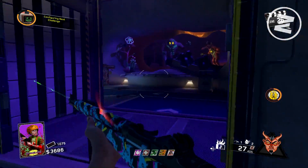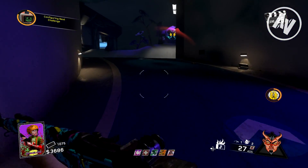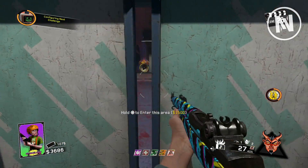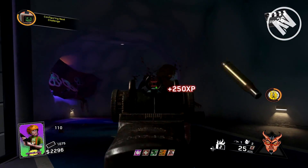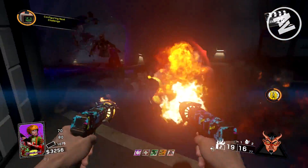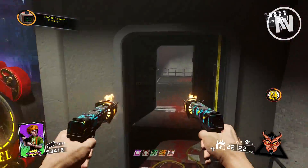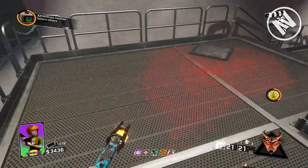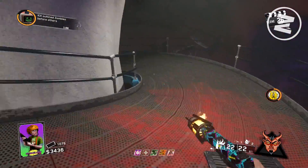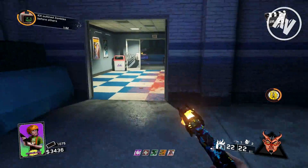Anyway, what we're going to be talking about for this video is Fate and Fortune cards. Each DLC so far we've had a brand new set of a few fate cards, if not just one, and a few fortune cards. The fortune cards are obviously unlocked through the zombie crates, and the fate cards are permanently unlocked and free to use as long as you're up to a certain rank.